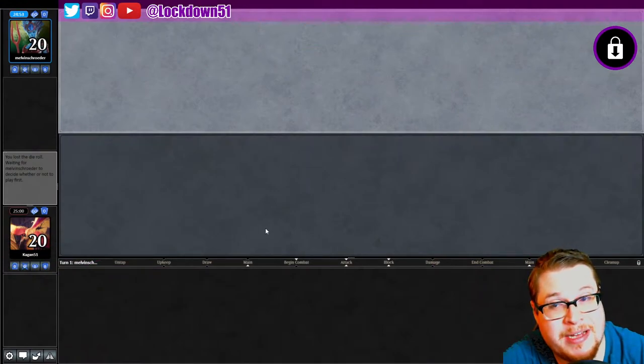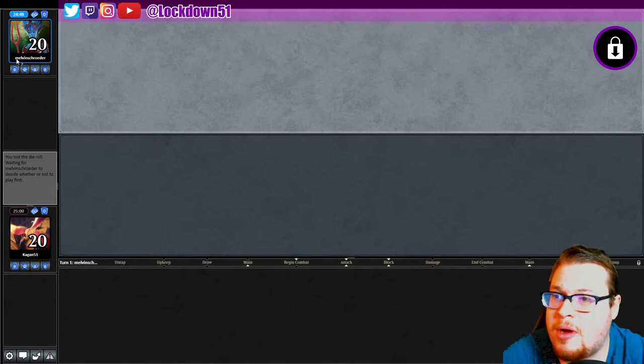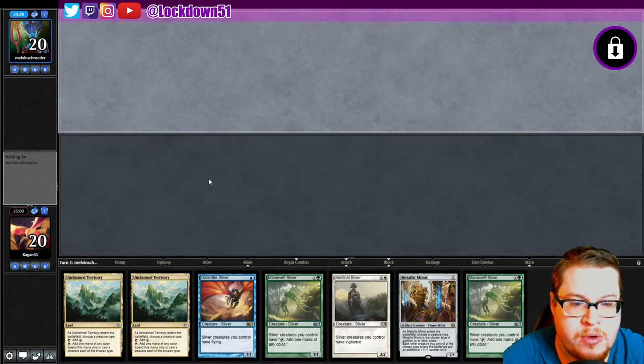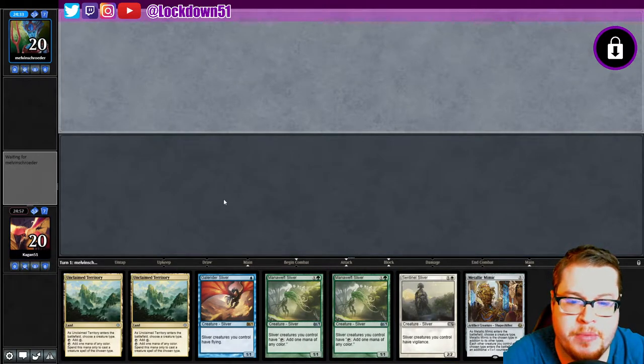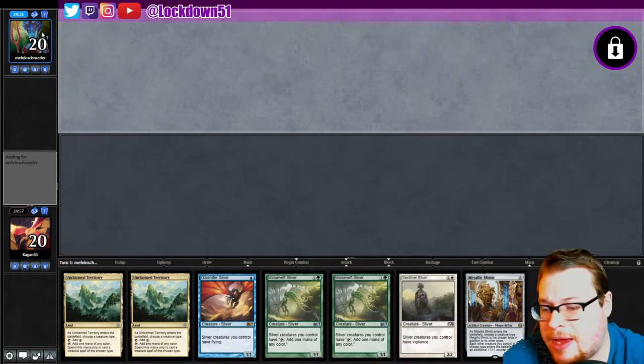Welcome back everybody, it's time to lock down some Pioneer Slivers. Haven't played Pioneer in a minute, we're up against Melvin Schroeder and I have no clue what's going on in Pioneer. Every time I come back the meta has shifted pretty rapidly. This looks like a perfectly fine hand to keep — not a huge fan of the double mana, but we got Gale Rider into Metallic Mimic into a Sentinel, which is all nice stuff.